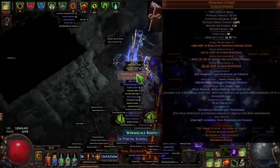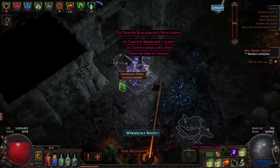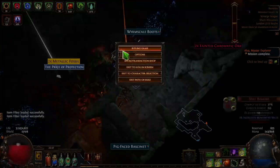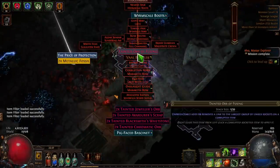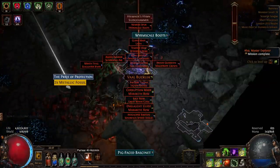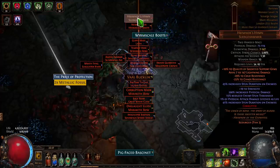In terms of loot, she drops a lot of the scourged things — a lot of scourge items, but I have them hidden on my filter. She also drops a bunch of these currencies: tainted fusings, which are really good, tainted blacksmith, chromatics — all of that stuff. She gives a lot of XP apparently. Oh, she also drops scourged uniques!